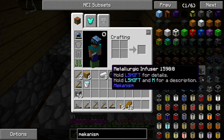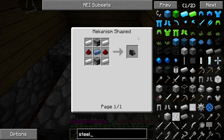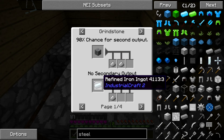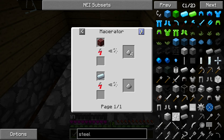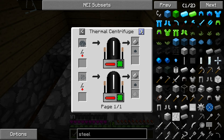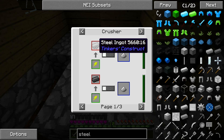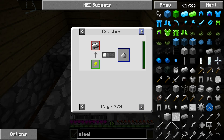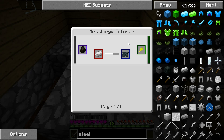Steel dust I can get from macerating — centrifuge, enrichment chamber. Crusher. Metallurgic infuser, enriched iron — with coal and iron, enriched iron. So I need a metallurgic infuser.